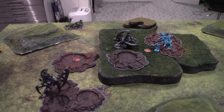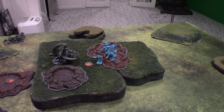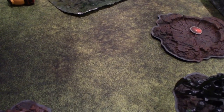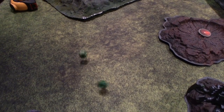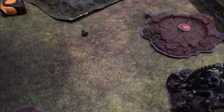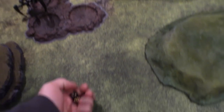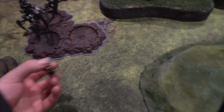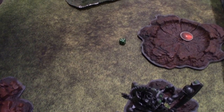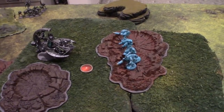Going on to the shooting phase. I'm going to start with the Stalker firing at those lovely Stealth Suits. I'll be taking a minus one to hit because of their Stealth Suits ability, so hitting on fours. Both hit. I am strength nine on this gun, so wounding on twos. Both wound. Two six-up saves — no. D6 damage — and I'm going to command point that. One dead, two dead. That's two gone.